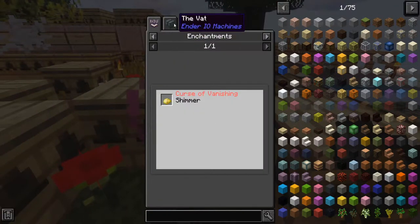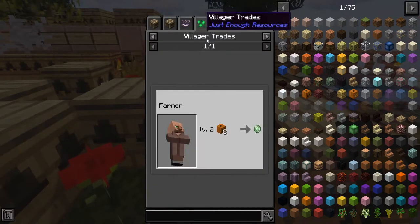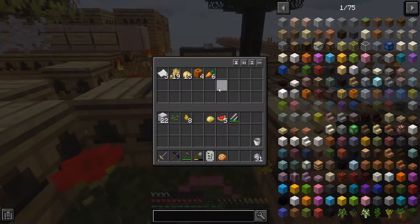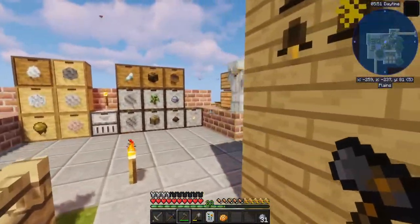Poisonous potatoes — just for the vat. Pumpkins, it was like six? Eight. Pumpkin farm — they're easier to automate, especially with vanilla means. So that's an option as well.